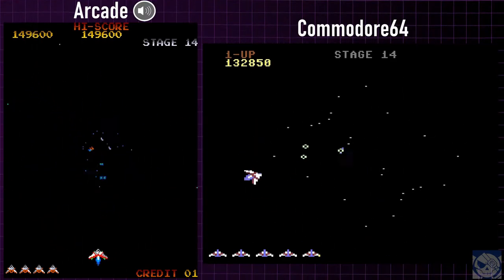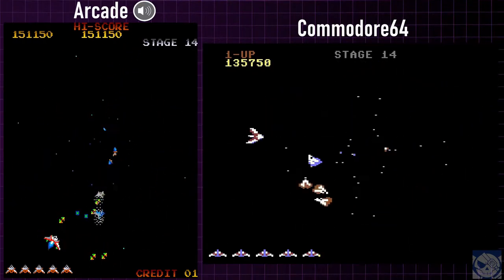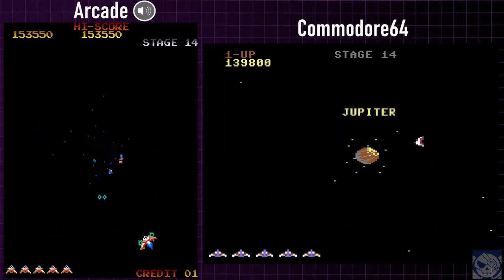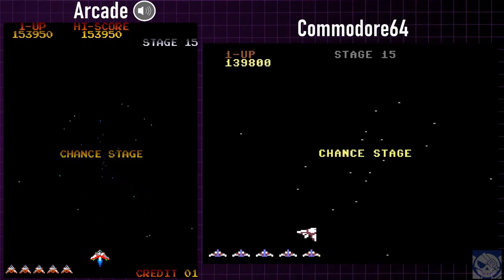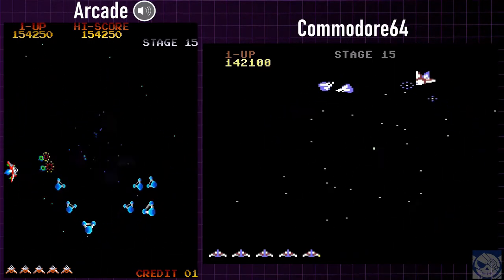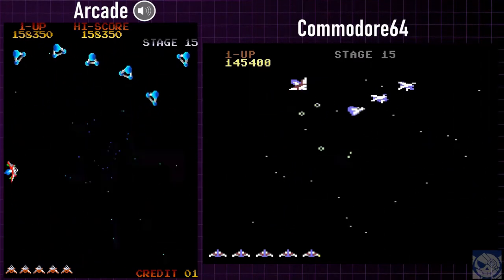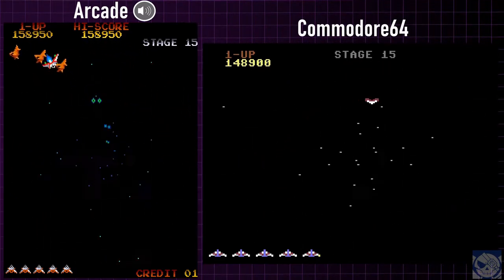So in this stage we once again see the same basic enemy patterns, but their origination points are not the same between the two versions — they start out in a different place in each one. Jupiter doesn't look so hot on the C64. I didn't point it out before, but you'll notice the sprites have sort of a software scaling effect on the arcade version, where they get a little closer and further away from the ship, especially in these bonus stages. We don't see that at all in the C64 version.